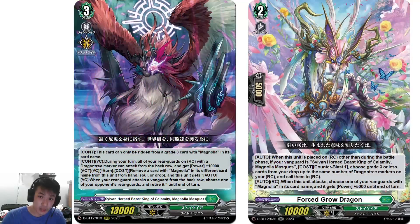They also revealed Magnolia Masques, which can only be ridden from a Grade 3 card with Magnolia in its card name. During your turn, one rearguard circle with a Dragon 3 marker can attack from the back row and gets plus 10k — so that's 15k with the Dragon 3 marker. Act on Vanguard Circle once per turn: remove a card with Magnolia and a different card name from hand, soul, or drop, and this unit gets an auto — when your rearguard attacks the Vanguard from the back row, choose one of your opponent's rearguards and retire it, up to 3 retires.